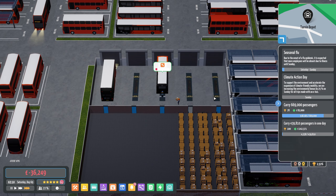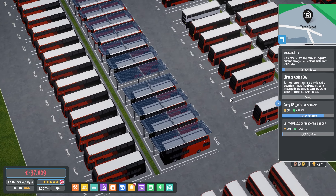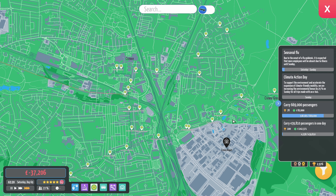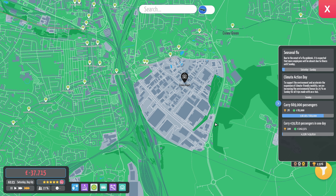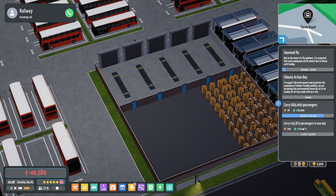Right, everybody get fixed. I want to see how this bus does in the morning. 439,810 passengers in a day — that could be a problem, especially on a Saturday. I can't imagine on a Saturday we're going to meet that target, I mean I could be wrong.